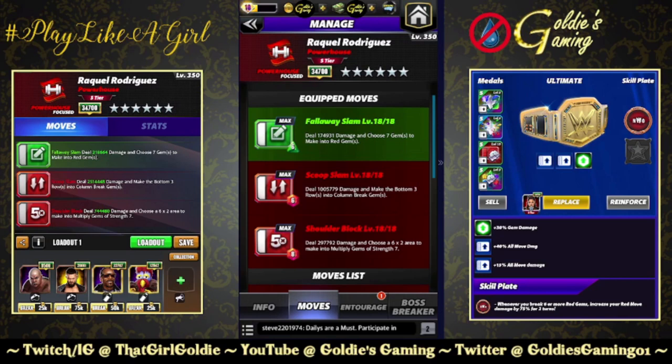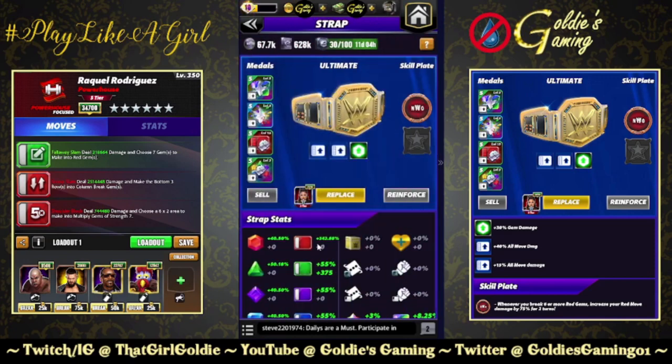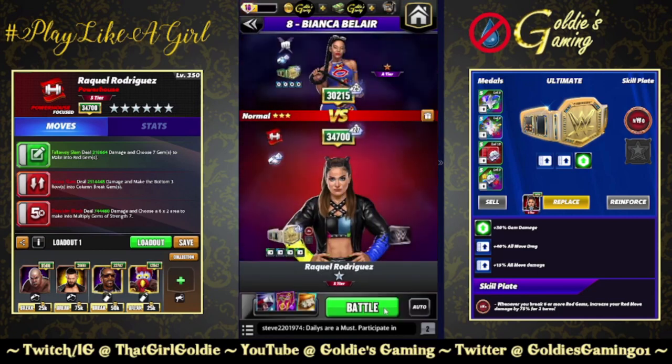The five-star move is the Shoulder Block: 8 MP, deals 297,792 damage and choose a 6x2 area to make into multiply gems of strength seven. We're making a couple of entourage changes — taking out Tech Priest, bringing in Judgment Day Finn for 100 to red moves, and taking out Brett, bringing in Gooker for 25. This is at 2.5 million before the belt. After we break the red gems we're at 342, but this should scale quite nicely.